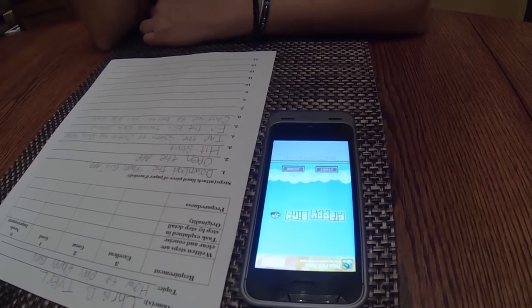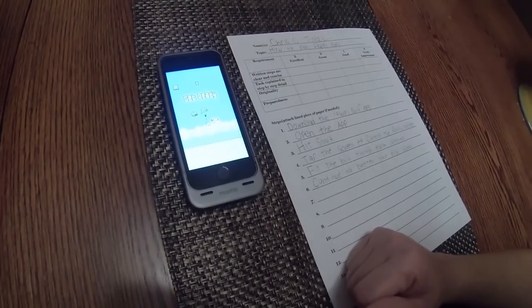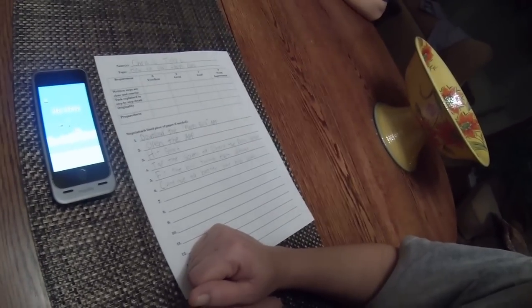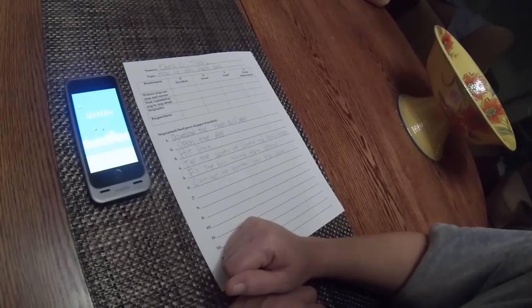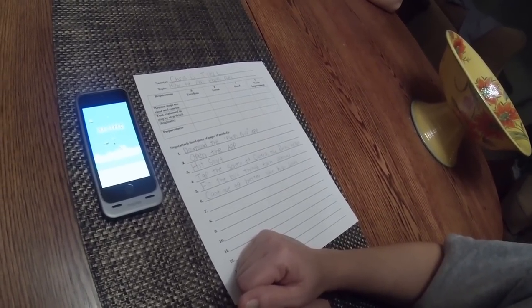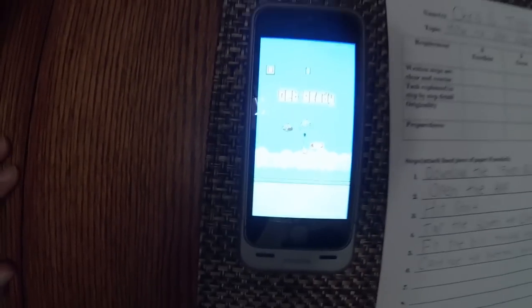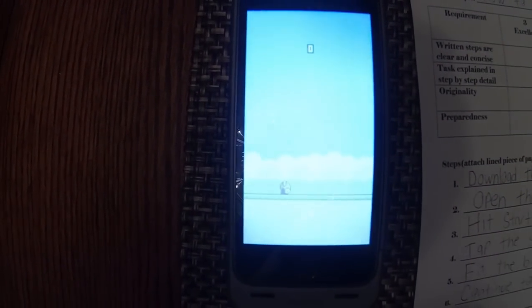What's step number three? Hit start. Hit the bird and reach the opening. Nope, that was step five. You're skipping step four. Tap the screen to control the bird's height. Tap the screen. Keep tapping it.